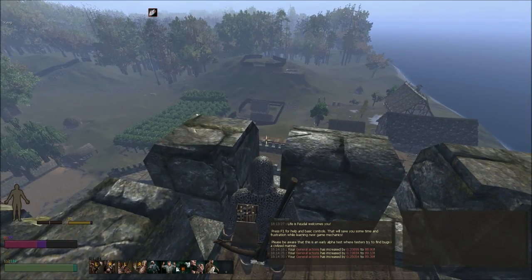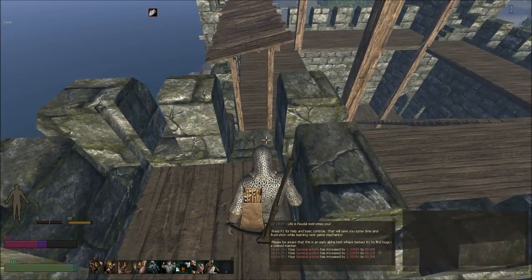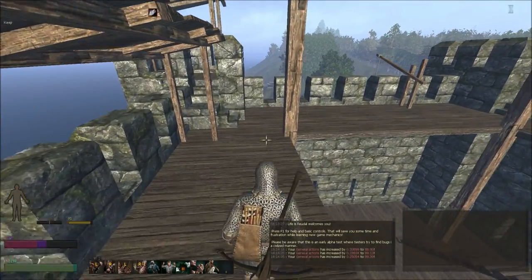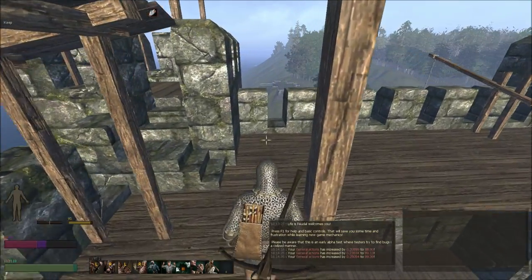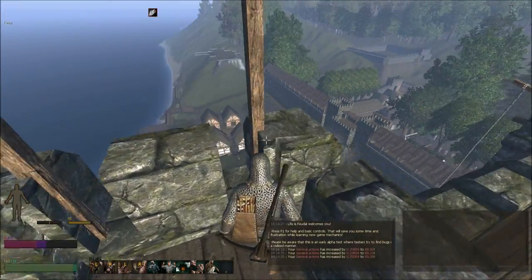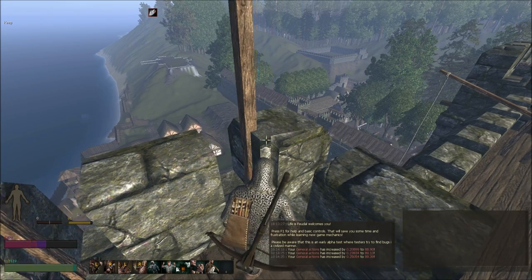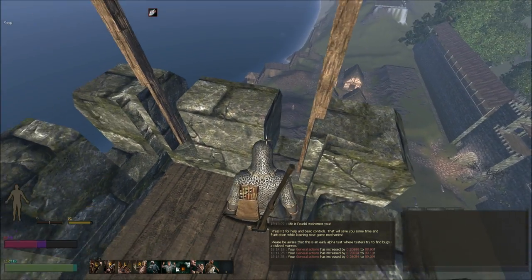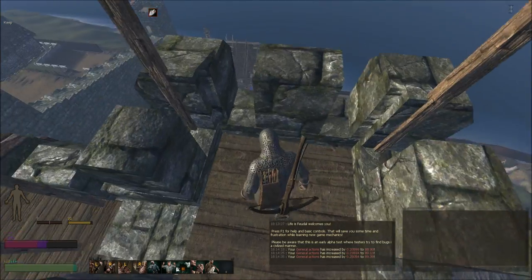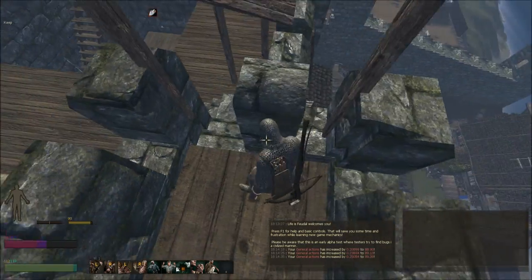We've got our castle walls going all across the other sides, and we've got our apple tree farm and other farms out there in the distance, plus plenty of housing. There's a lot going on here. What you see really speaks louder than words — all the work that has been put into this place is just incredible. So many people have been working on this and I find it amazing.